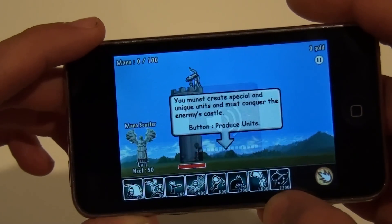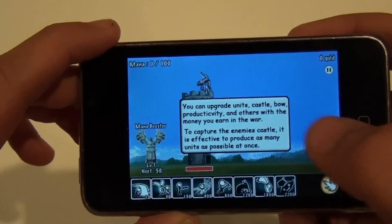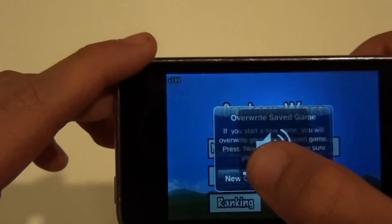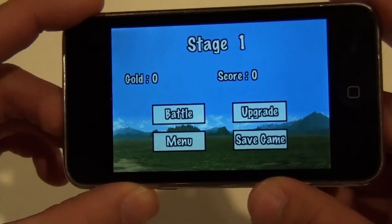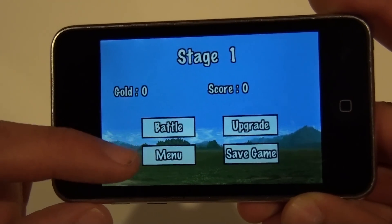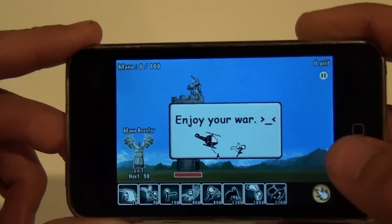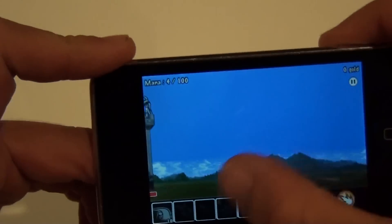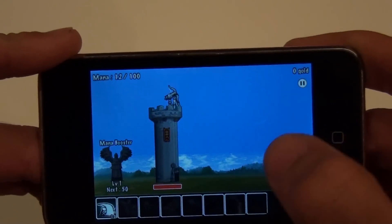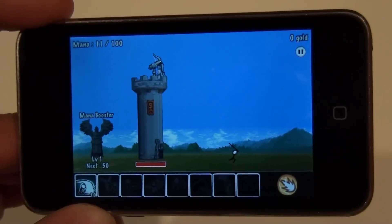Help shows you how to do everything. I'm just going to go into New Game. Once you press New Game, you'll get Stage 1 and all this stuff. You can press Battle, Menu, Upgrade, or Save Game. I'm going to go into Battle — and it teaches you again. What you want to do is you'll see these little guys start coming out of this castle, and you want to try to kill them until you back them up all the way to their castle, and then try to destroy their castle.